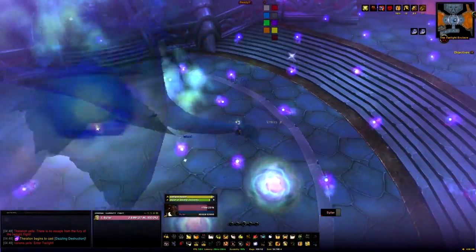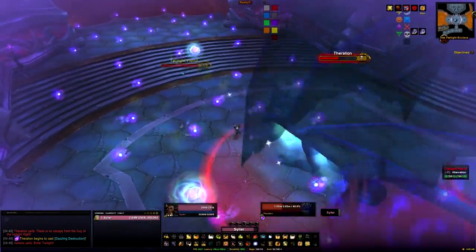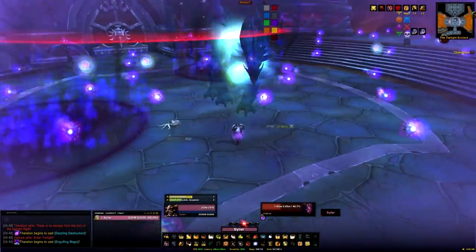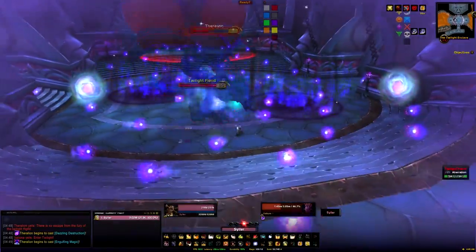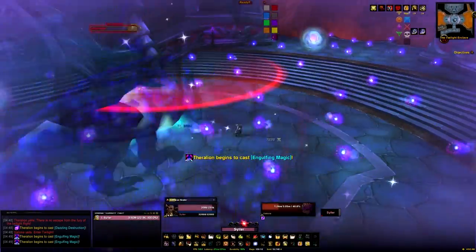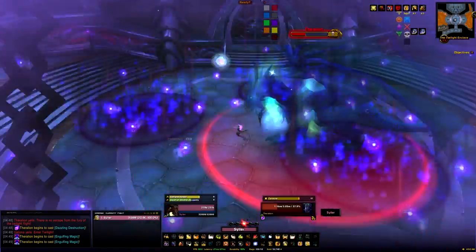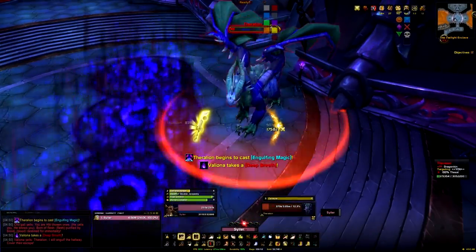What we're looking for inside are little mobs called twilight fiends, and we're going to stay in here until we've killed 6 of them. Don't damage the boss as we don't want to kill them. We're just going to wait and count up to 6 - they spawn fairly slowly, roughly 10-20 seconds apart, and they'll run to you. That's 5, and there's 6. Once you have 6 kills, just click one of the bigger orbs to get yourself out of the twilight realm, then finish off the boss.